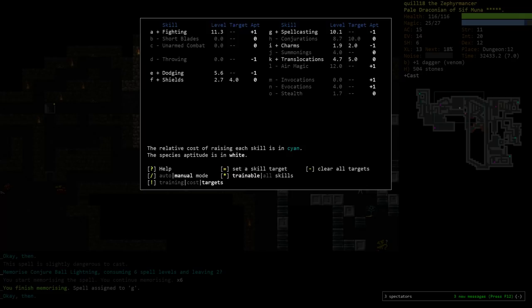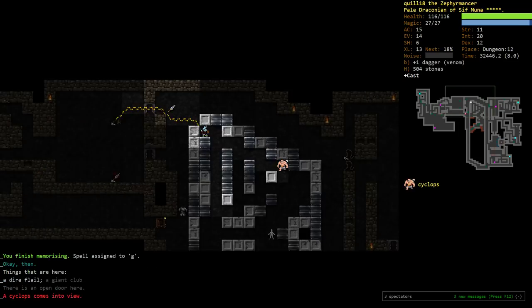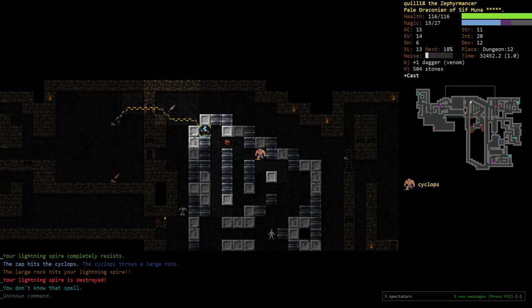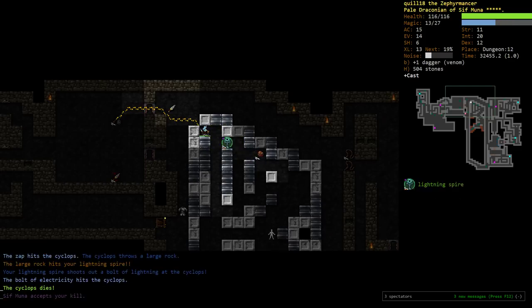Both Charms and Transloc are about to hit the target number, so I'm going to let them finish that. I'll just turn on Conjuration focus and air magic focus. Conjuration has a target of 10, which is probably fine. Hello, Cyclops. Zap, zap, zap. I keep going ZT for some reason — I don't know why. Just ZZ is what my hotkey for this is set to.